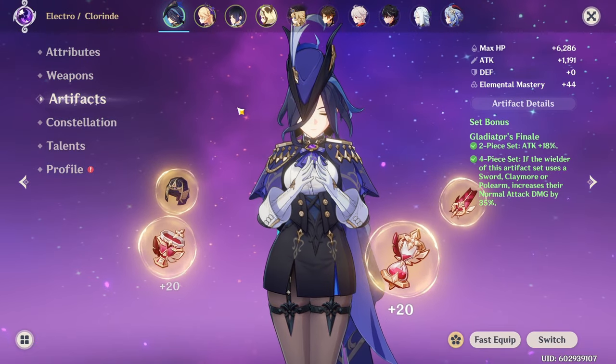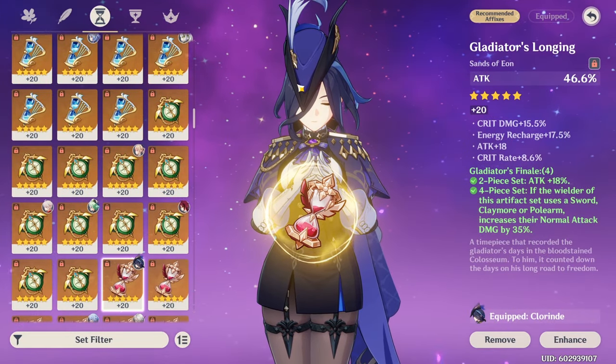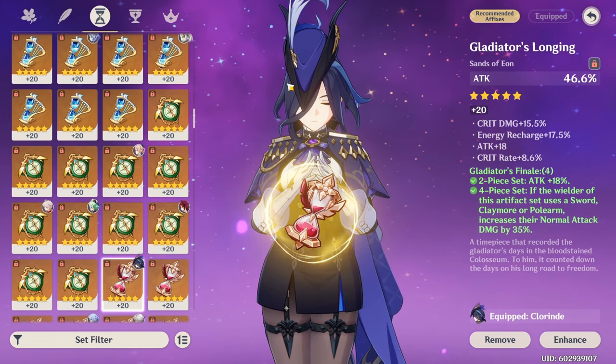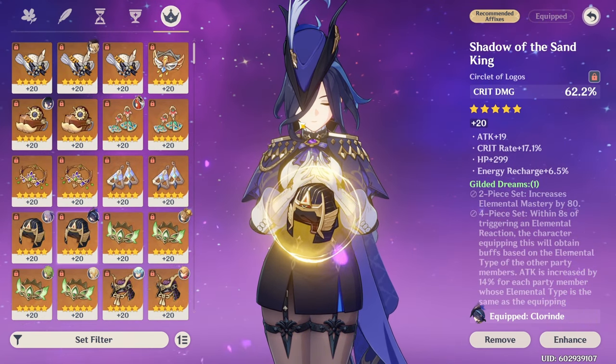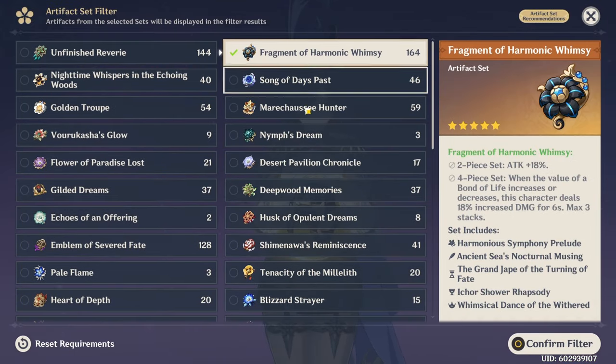As for artifacts, we already covered substats earlier. For main stats, attack percentage is definitely the most straightforward option, but if you trigger a lot of aggravate, you can consider elemental mastery as well. On the cup, it is clearly electro damage bonus. In the last slot, crit or crit damage — whichever balances your stats better. The best set to aim for is Fragment of Harmonic Whimsy for the extra damage bonus for bond of life characters.